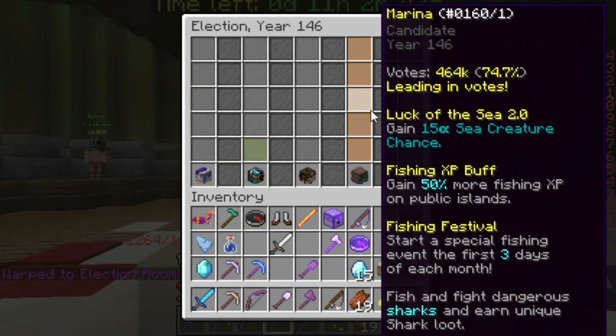If Marina is nearby or if Marina is mayor, you can get multiple benefits. Marina will give Luck of the Sea 2.0, which gives you a 15% sea creature chance, which is epic if you're hunting for fish and sea creatures. The Fishing XP buff is useful — it will gain you 50% more Fishing XP on public islands, which allows you to speed up the process of actually getting skills unlocked.